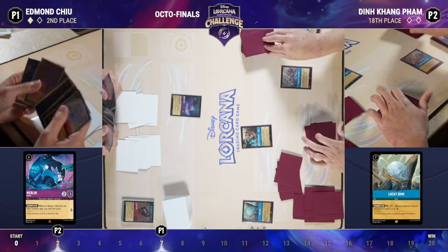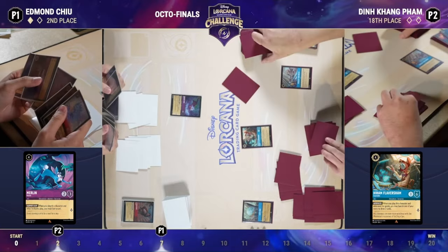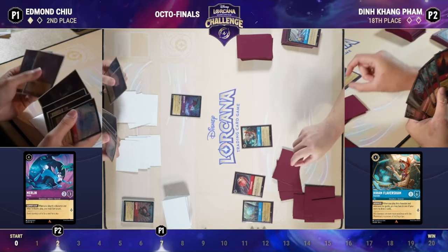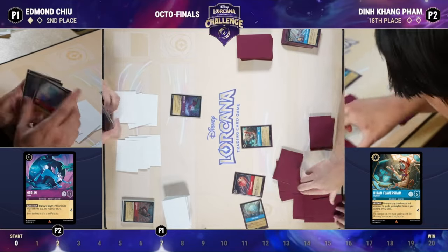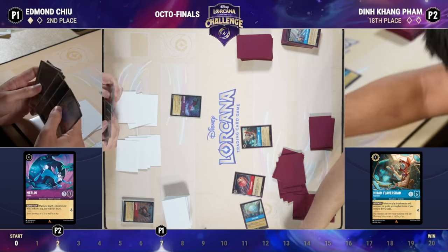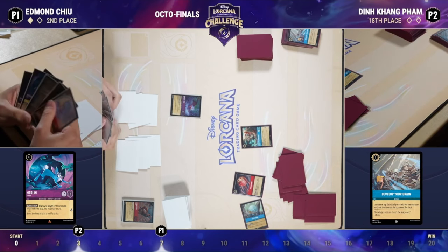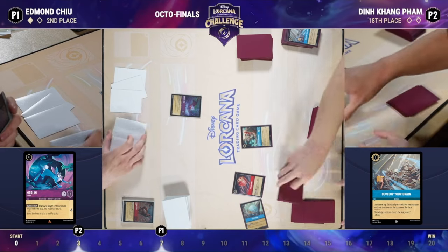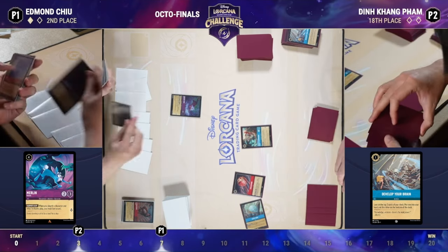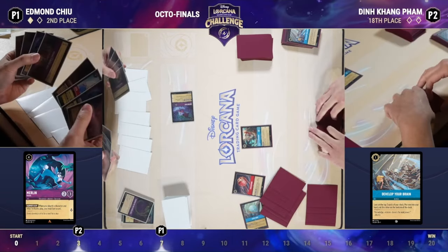Another Hyrum Flaversham comes into play drawing more cards, and a Deva Brain as well looking at the top two. A near-mistake — almost put a card into the inkwell instead of the bottom of the deck. That's a very common confusion; there are three cards in the Ruby/Sapphire deck that do some variation of that. Caught quickly, and now we'll play Vitalisphere to prepare in case a Queen's Castle comes down against a relatively weak board.